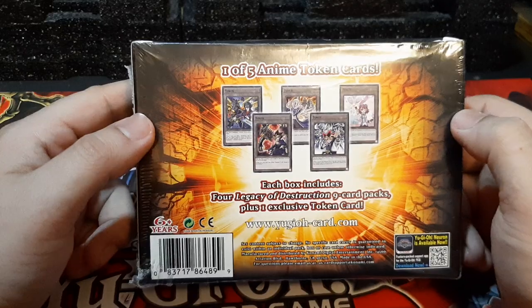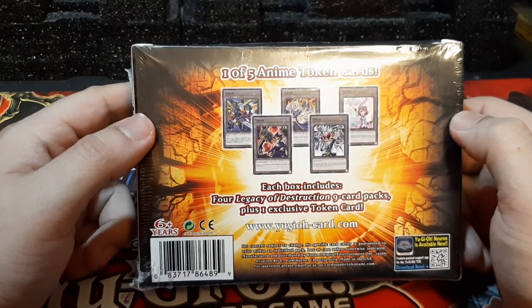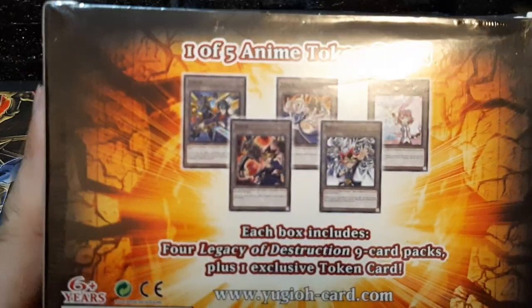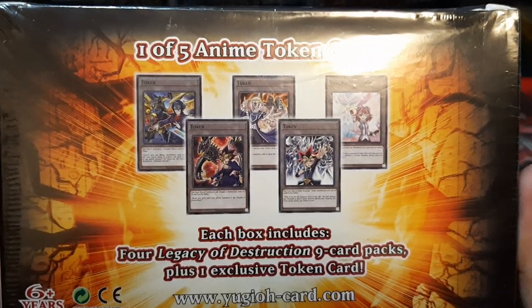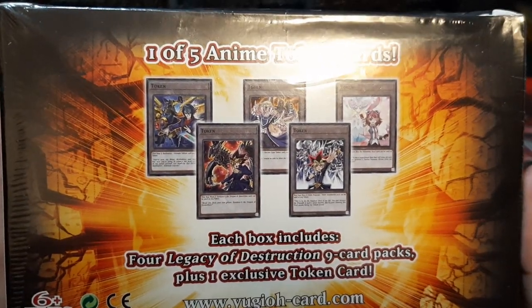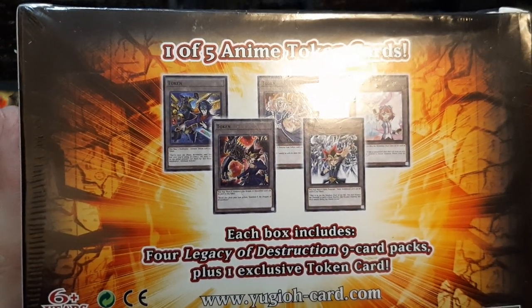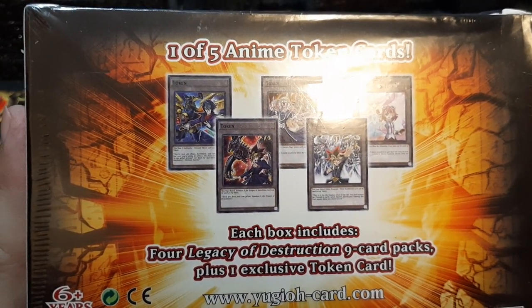This box contains 4 Legacy of Destruction packs, each pack containing 9 cards each. It also comes with an exclusive token card, where it's characters from the show. We have Kaido on the left, Crowler in the middle, Yuzu on the right, and then both bottom cards are both Yu-Gi, each one summoning their respective boss monster.